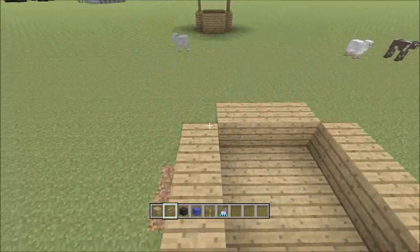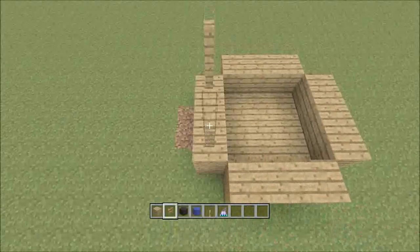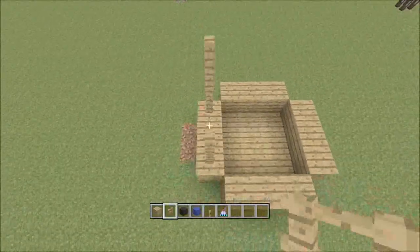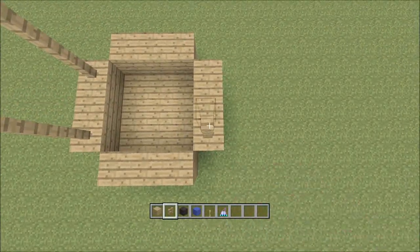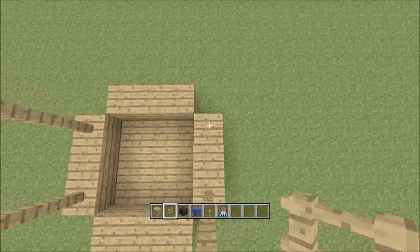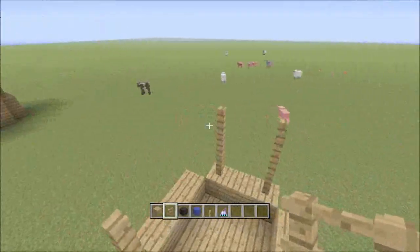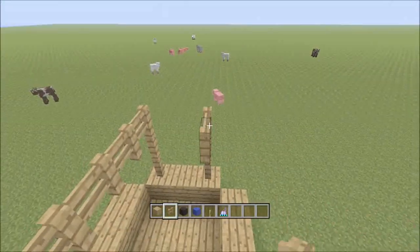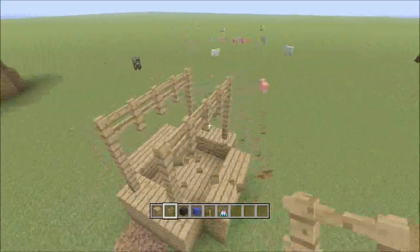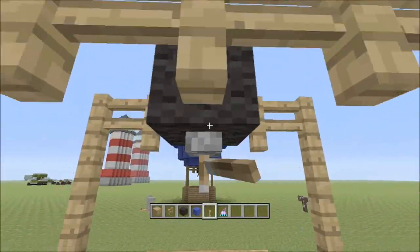Now you can take the fence. Just go up the tree. And then you make it across. In the middle, place one black wool and under, place the lever. Like that.